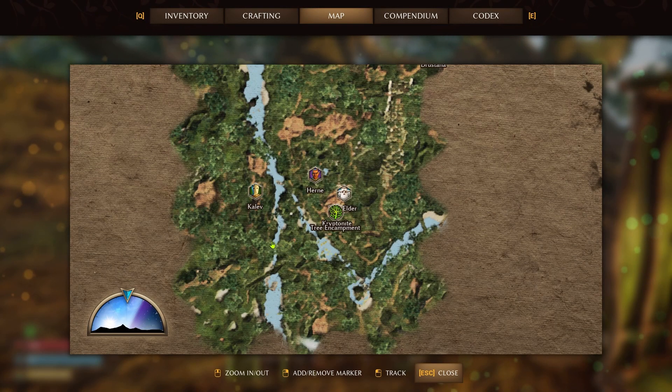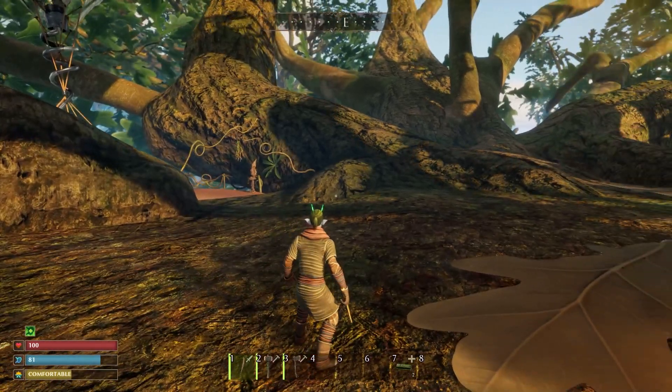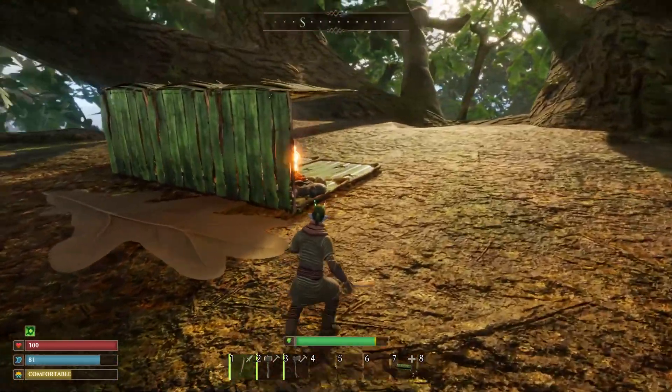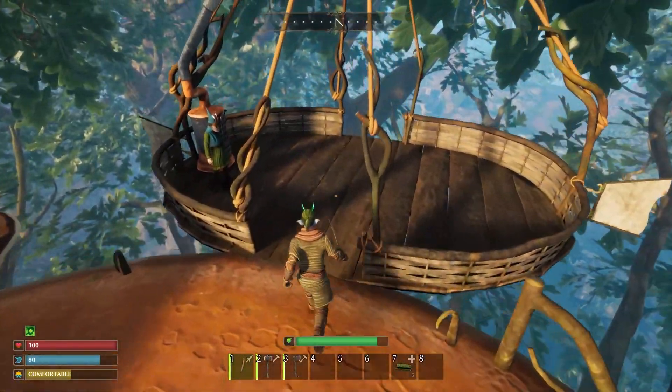Another thing to note is when you are moving around — for instance up towards the north area — there is another tree up there. Instead of having to keep going back and forth, when you get to the bottom of that tree you can select the option to move your encampment and literally just transfer it straight over there without having to demolish your base.